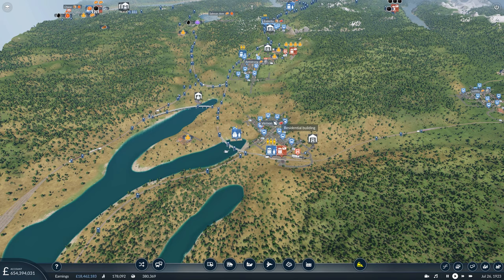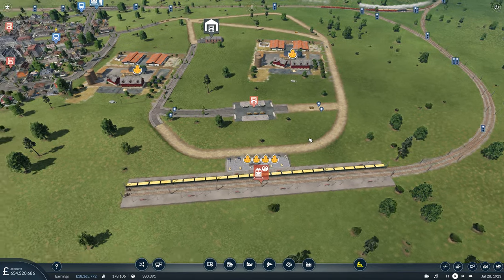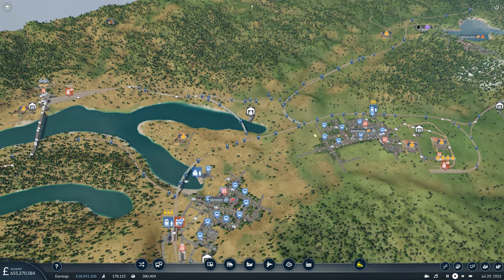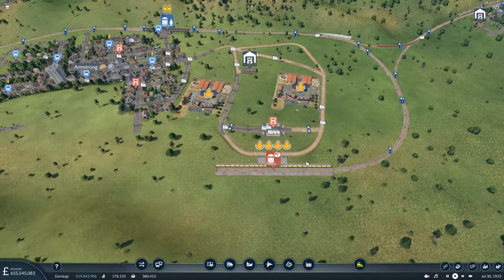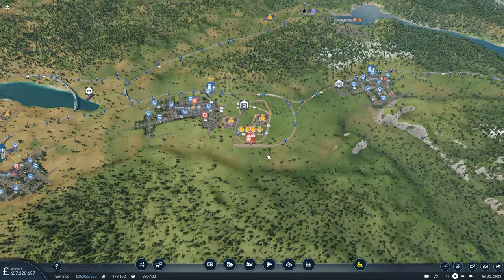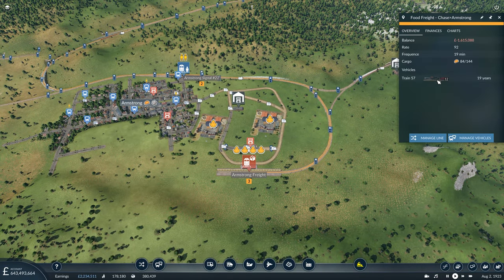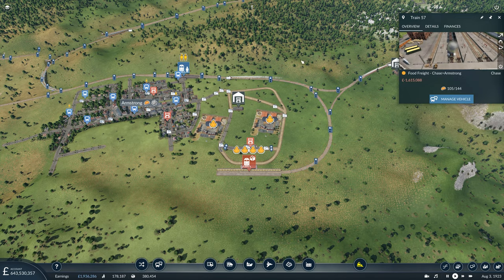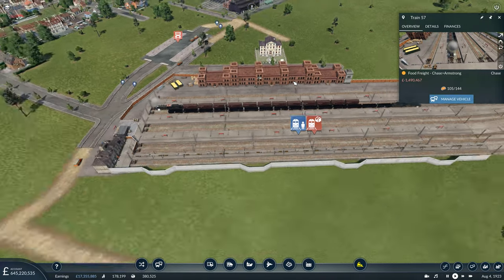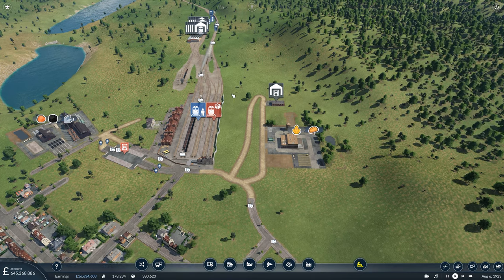So that's one half of Vernon's cargo demands taken care of. Armstrong has both their demands taken care of, although at the minute I don't think they're getting a supply of machinery because things haven't had time to kick into full production yet. As you can see, the amount of trucks we have are now outstripping the supply of food into Armstrong.